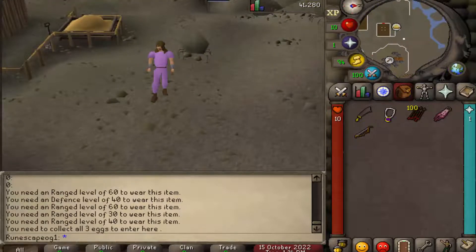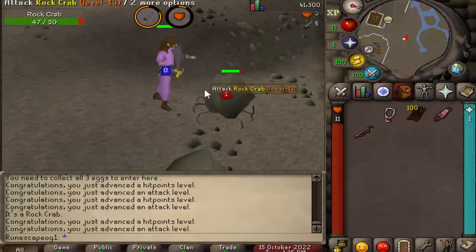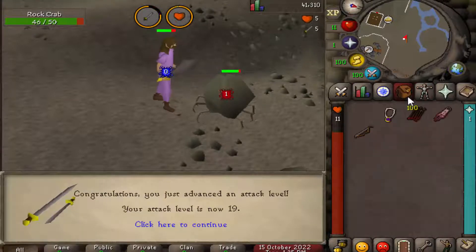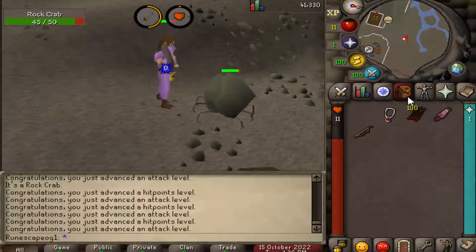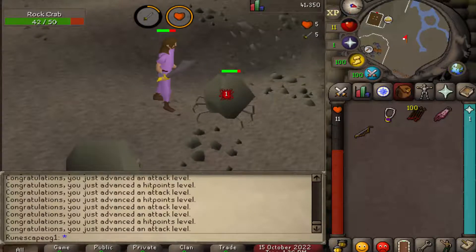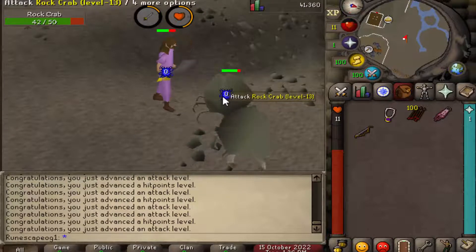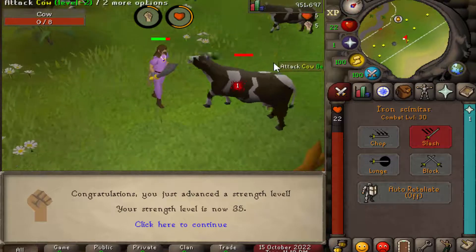This is where the real grind begins. You're going to want to train to at least level 40 in all your attack styles - attack, strength, defense, range, and mage - because you're going to move on to the next money-making method which is skilling. You need proper combat stats because in the shop you can't actually buy a magic bow or any top tier gear - you have to grind for them either through skilling or attacking NPCs. Getting a decent starting combat level allows you to begin attacking medium level monsters.